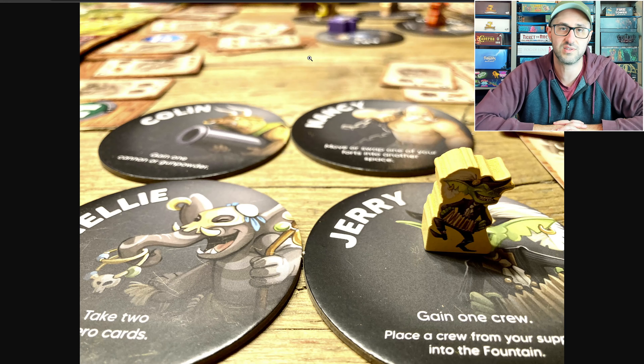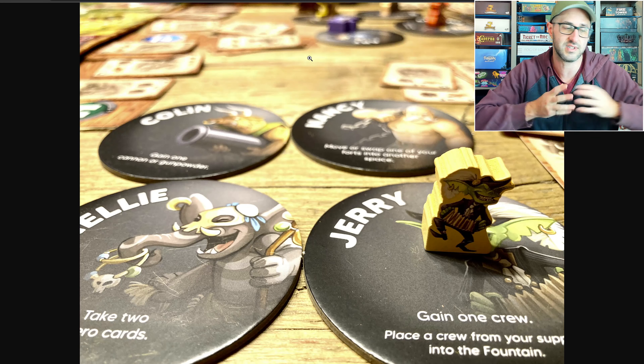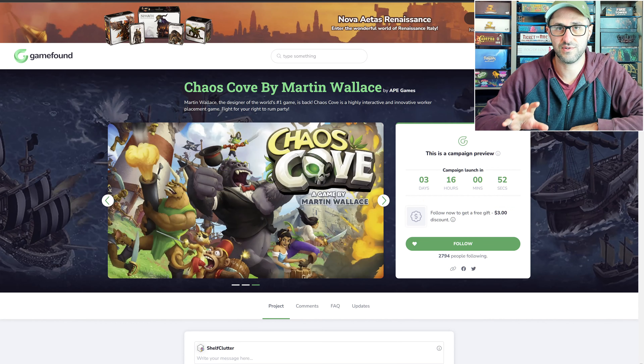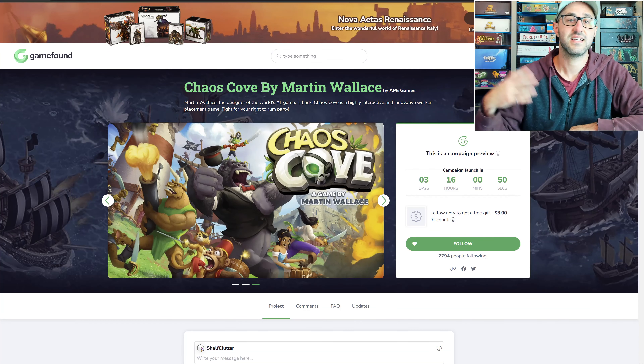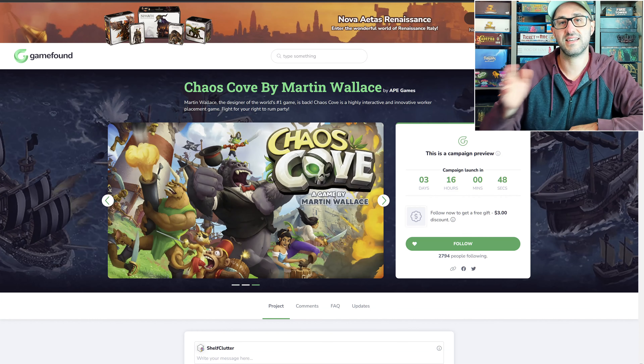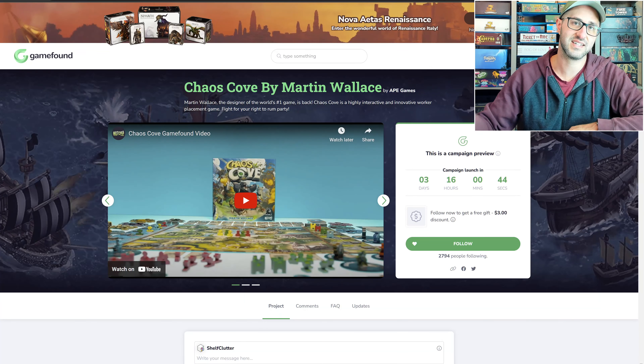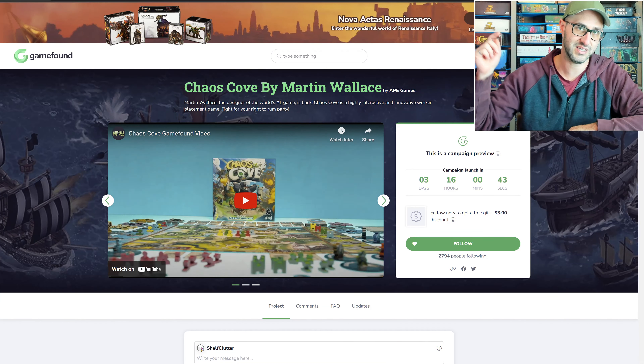The game continues over four rounds with each player using their four hero tokens to perform various actions. Another cool feature is that these hero tokens are randomly distributed at the start of the game, but then every single round each player passes all of their action tokens to the player on their left.